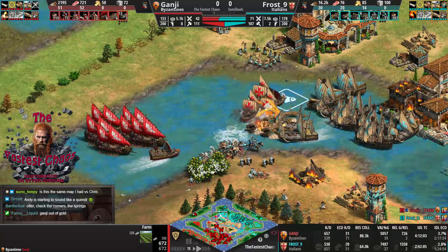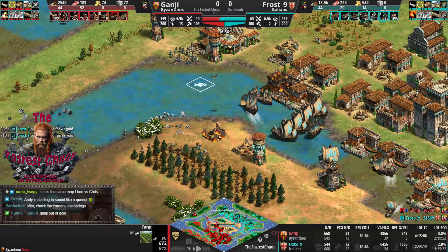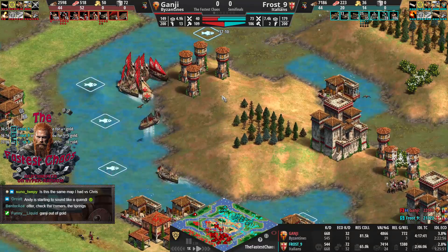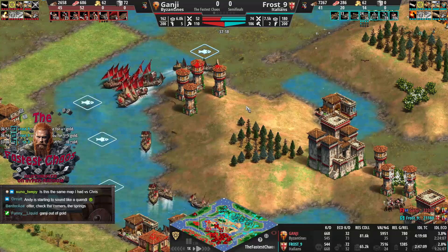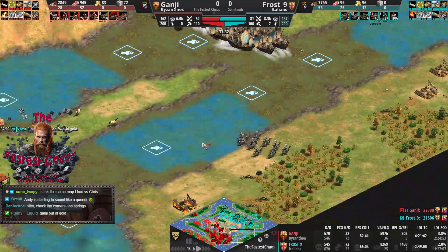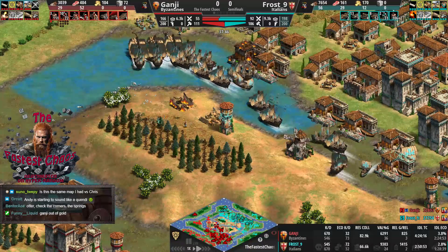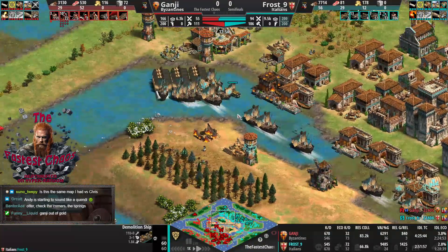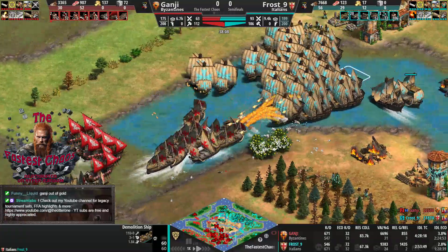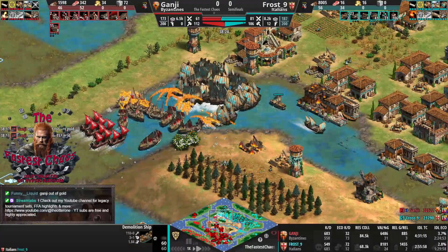Frost has gained the middle island back. Cannon galleons are targeting the towers. The raids have been stopped by camels. Should Ganji buy stone for at least one TC? I think if Frost gets there consistently then it's over anyway. Now finally the demos are coming — oh, they're killing Hussars. He's now queuing fire ships again. Doesn't he realize those demos are getting way more value? He stopped queuing demos again and went back to fire ships.